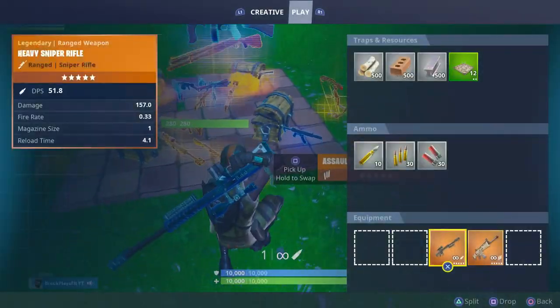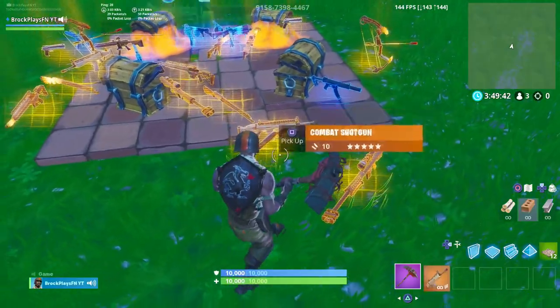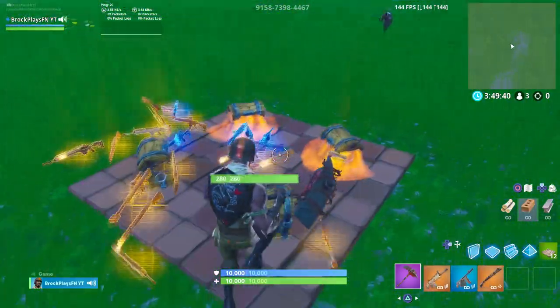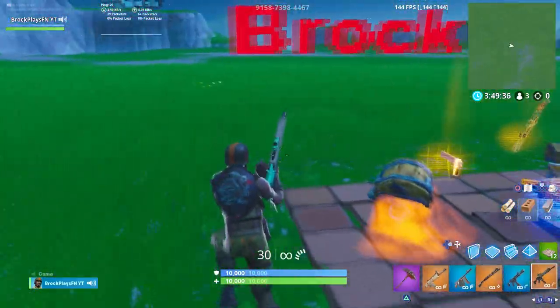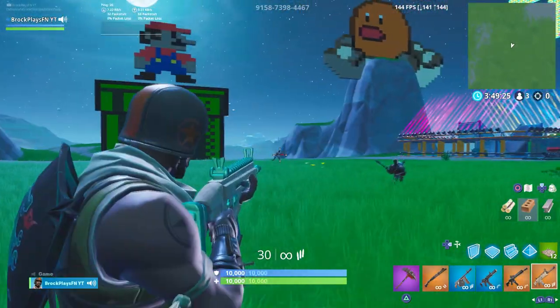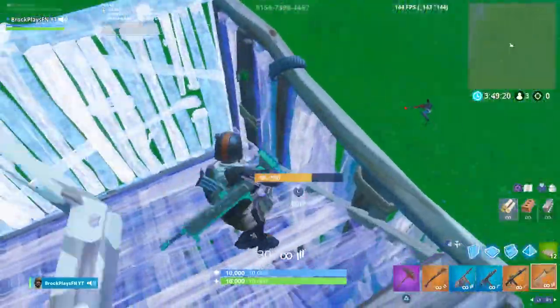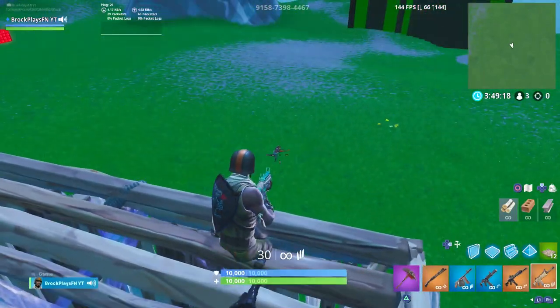Open your chest, get the guns that you want to test. My most important weapons are Scar, Drum Gun, Shotgun, SMG, and this new gun. Now have your friends run around in circles, just like a normal player would. You're gonna want to build up a little bit like if you were in a real game, and then just try to beam them.